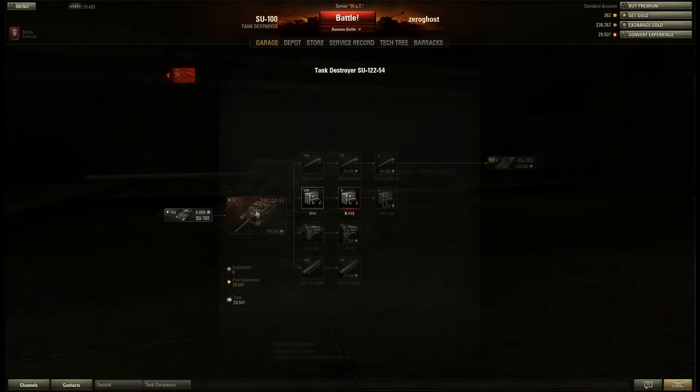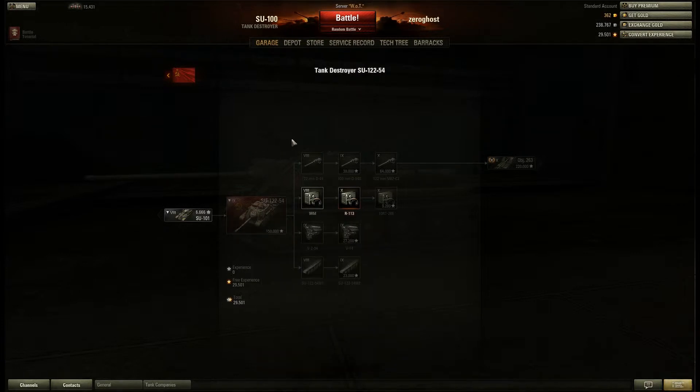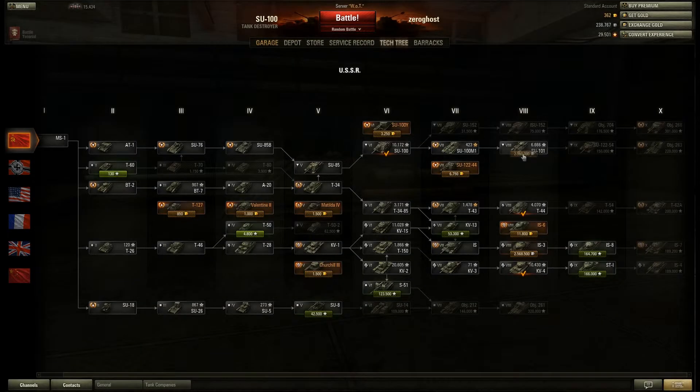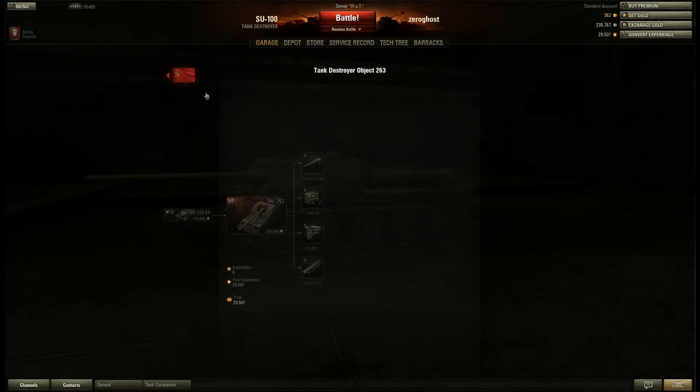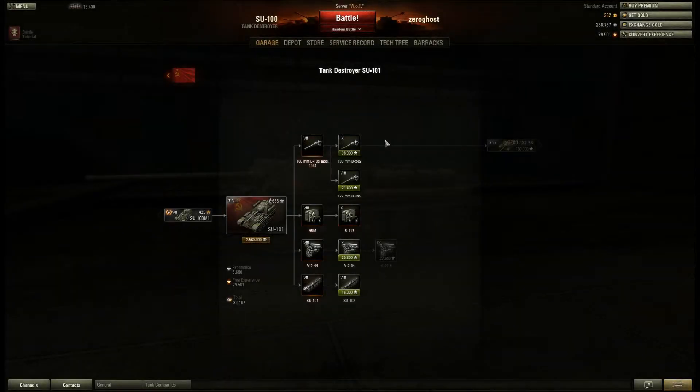I think it gets better at tier 9 because you go back to a more traditional front-mounted gun instead of a rear-mounted one. But I really don't want to grind through an entire tier 8 just to get to a better tank. The final one is pretty good and actually pretty comparable. It's about 150k, then another 50k, then another roughly 50k — so it's about 250k you have to grind out to get the whole thing. Although you don't have to get everything. But that's quite painful.